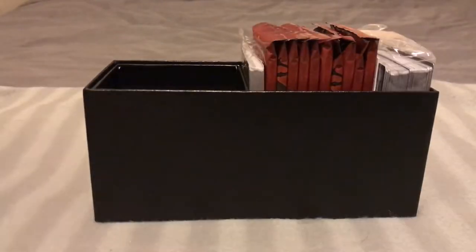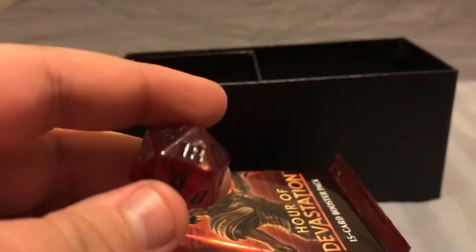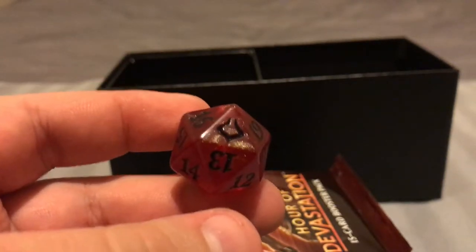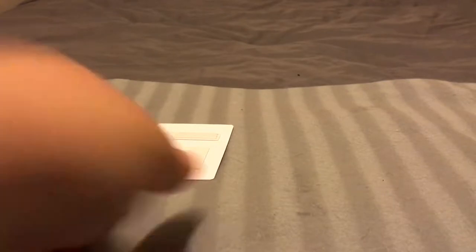So now we're gonna get into the meat and bones. We've got our pack of lands that you can throw away, tokens — which sometimes you have — and all these booster packs here. And then you get a neat little die. The Hour of Devastation die is really pretty. I like that a lot. So I'm gonna be opening up all these boosters, because apparently that's a thing that everyone does on YouTube now.